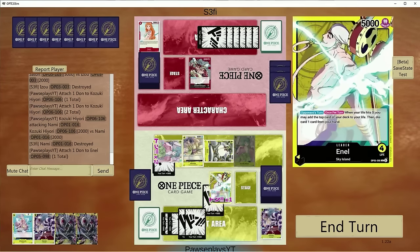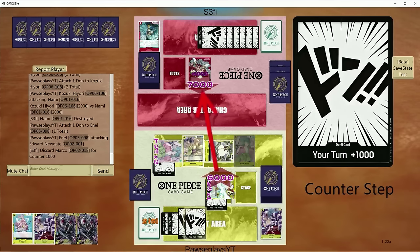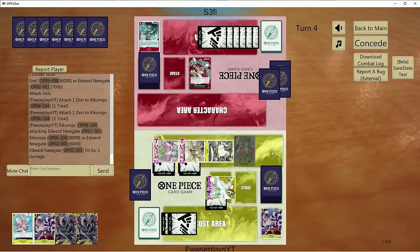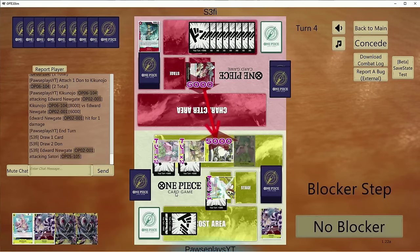My Yamato is always going to be active. There goes another Marco — that's the second one he's thrown away. Let's go eight here, get a little aggressive. I wanted to try to put him down to one or two life before he gets up to the nine cost Newgate, because then it'll be a problem. I'd imagine he tries to clear board here. So if he has Ace, this would be the best time.